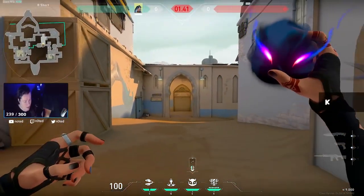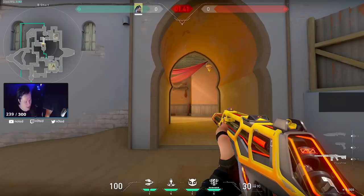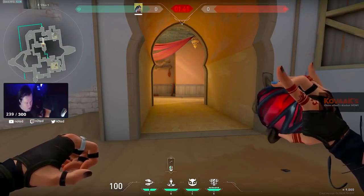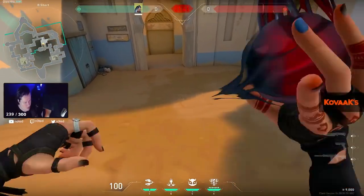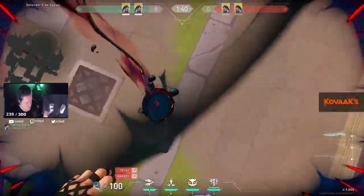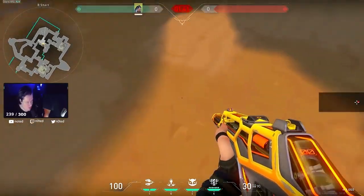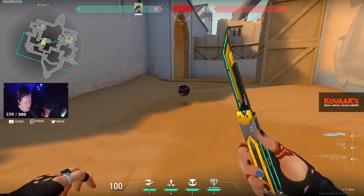Going back to the character — that main E ability acts like a spotter: wherever the person is, it's gonna spot that person. The second ability I want to talk about is the Q ability, which is pretty much like a pull from Astra. As soon as you place it on the ground, if there's someone in that circle they're gonna get trapped and pulled to the center. Even if you're a Jett and you dash, you're gonna get pulled in. You gotta keep walking or go to the center to shoot properly; if you keep walking you'll miss all your bullets.